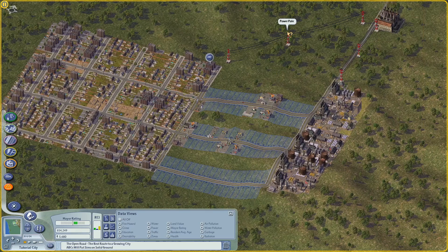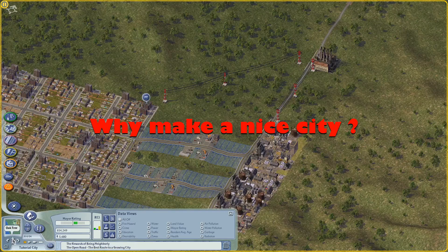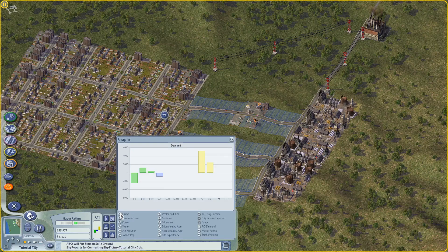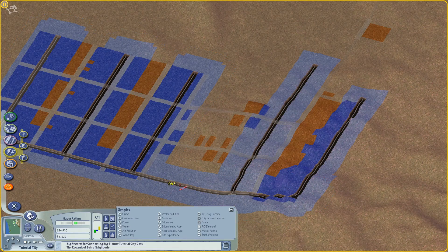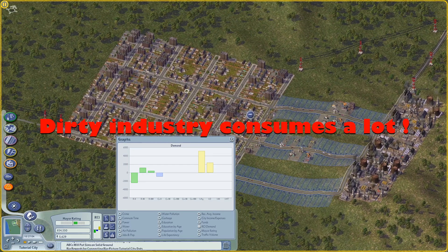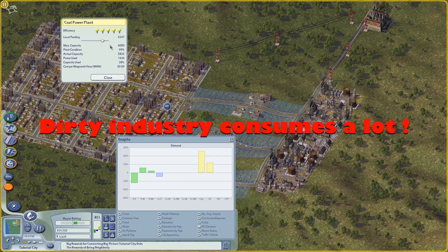Now we're going to dive into how to take a city with dirty industry, poor Sims, and crummy retail and make it more affluent. One financial reason to do this: if you max out your industrial zone, you can see right away we have a problem. Dirty industry brings in a lot of money, but it consumes a lot of water and a lot of power. Not only does it pollute your city but it's very resource-hungry.